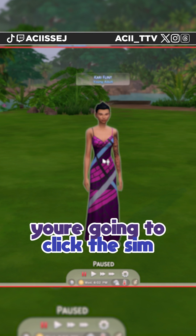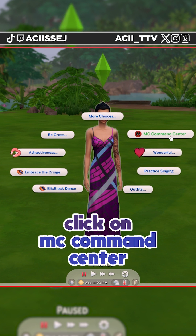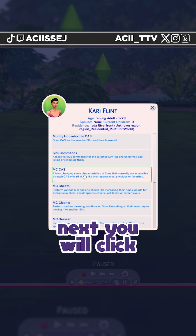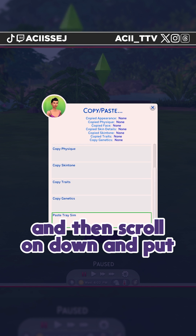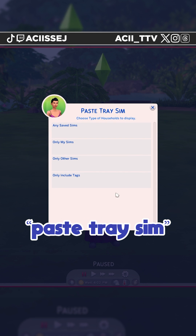Once they're on the lot, you're going to click the sim and click on MC Command Center. Next, you will click MC Cast, then Copy Paste, and scroll down and select Paste Tray Sim.